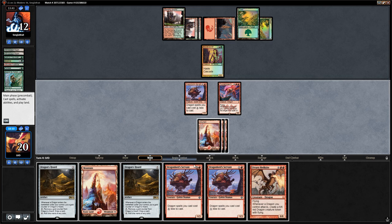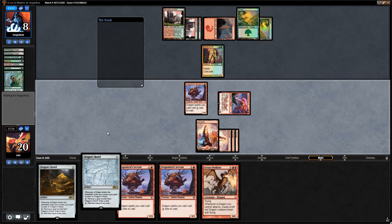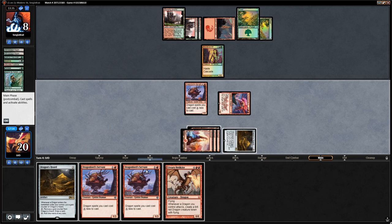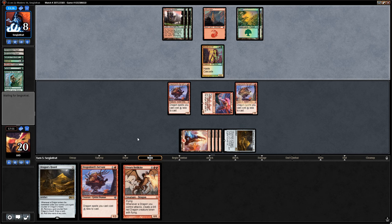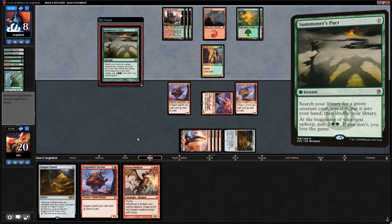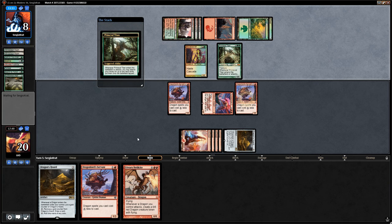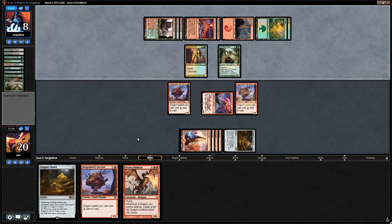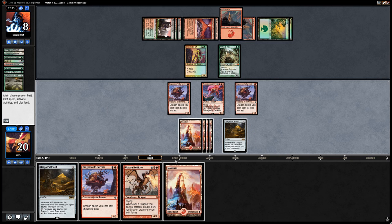Udvara Helkite — that's exciting! We can go Dragon's Horde into Servant and next turn potentially play the Helkite. Opponent is down to eight. We don't necessarily need Udvara Helkite, but it would be nice to get it in play since it might be able to beat Primeval Titan. Opponent casts Summoner's Pact to get Primeval Titan, but given their two forests they won't be able to deal damage with Valakuts this turn. Next turn they're forced to pay for the pact.